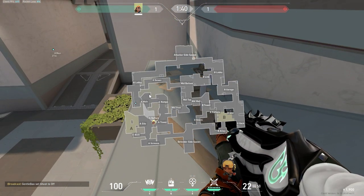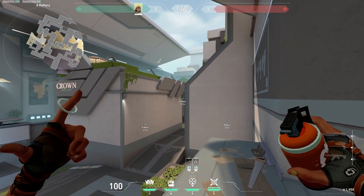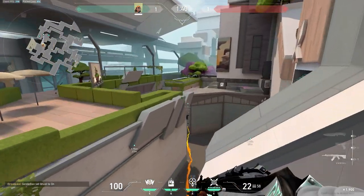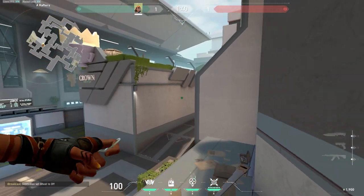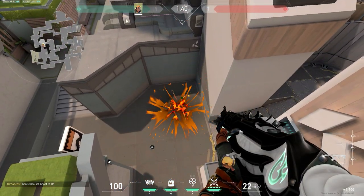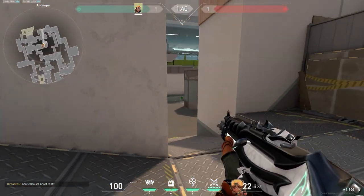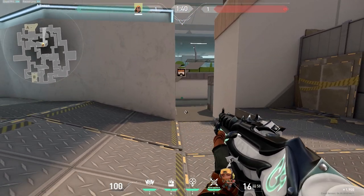Next, I'll show you the two nades for both cubbies. For the correct angle into left cubby, create a small gap between the left and right wall and aim where I ping. And then for the right cubby, simply bounce it against the left wall. These nades get even better if you have a teammate defending top ramp, since they can shoot at the enemy team who are too busy getting out of the nade.